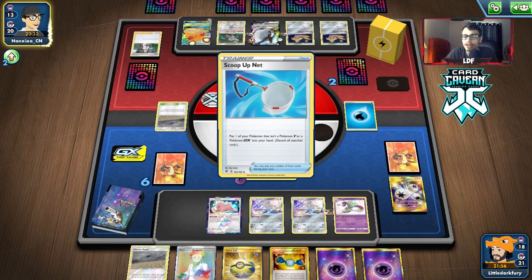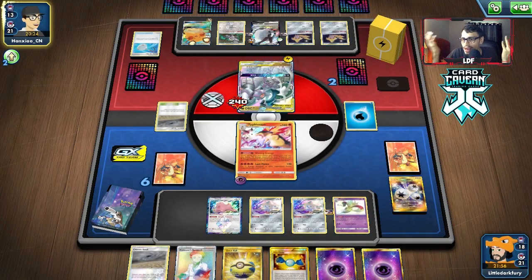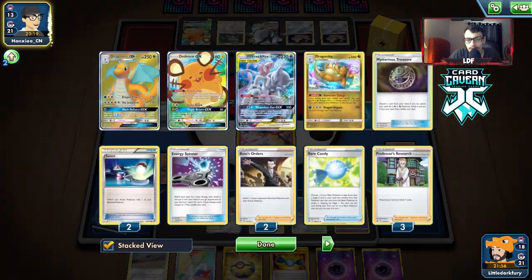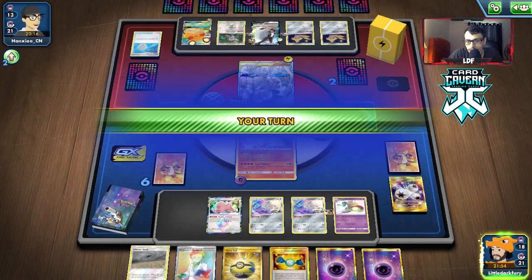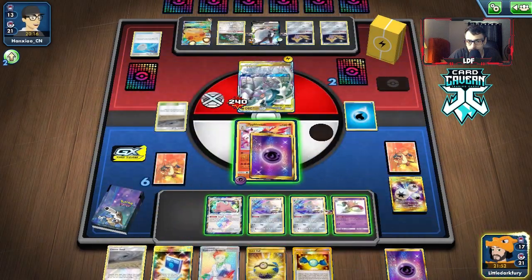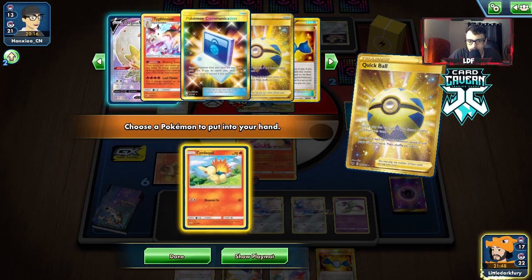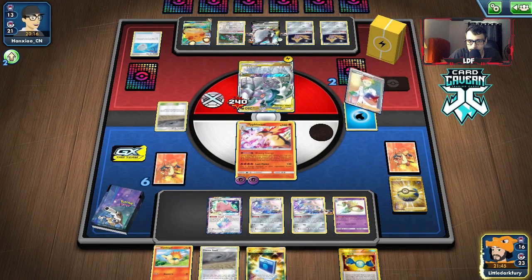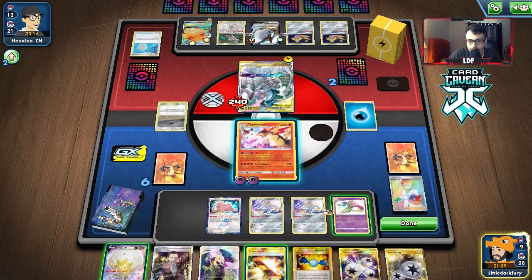I have to assume they're out of energy because I feel like they would have attached to the Doudou by now. With Ultimate Ray all they had to do was knock out Typhlosion, get three energy on this, and we're done for - but maybe they don't have energy. I don't know why they put energy on Dedenne either since they can't Tingly Return. Looks like we bought ourselves an extra turn, which is pretty good. There's a Twin Energy - you love to see it!